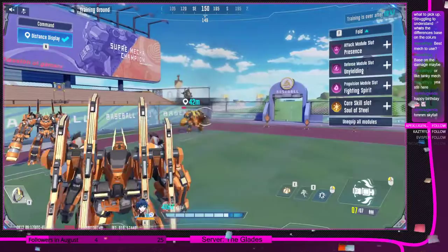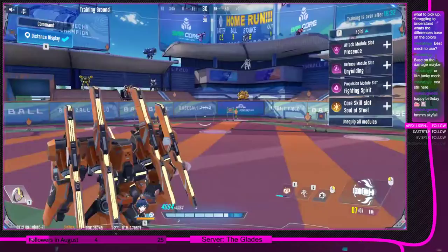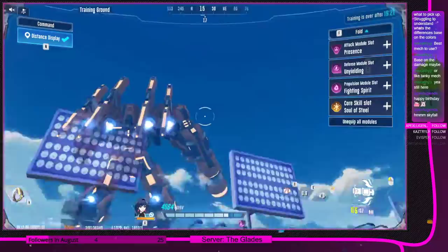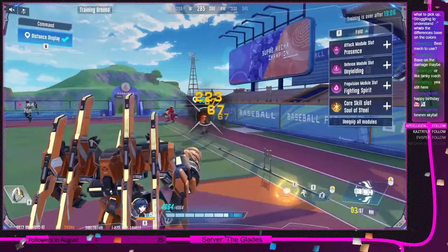It consumes all your rage meter, taking you out of rage mode, but what that allows you to do is fire, fire, then fire again and repeat the whole process. The dash can move in any direction as long as your camera's pointing at it — tap Q again and it'll do a hit. That's a standard combo you can do.